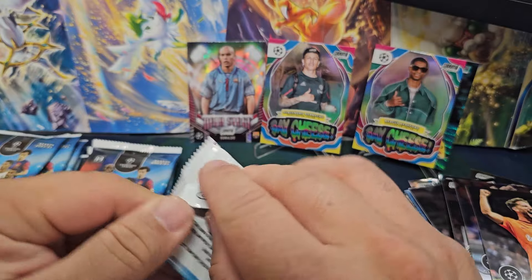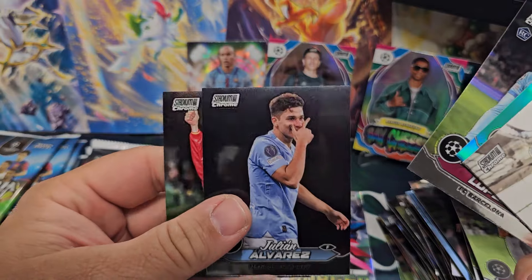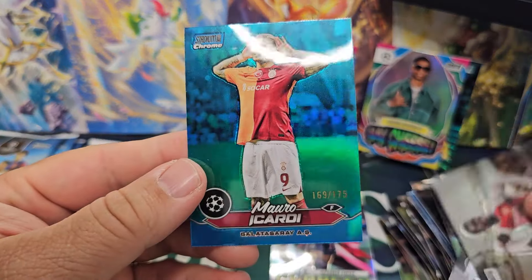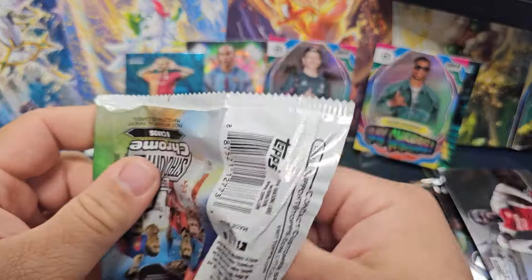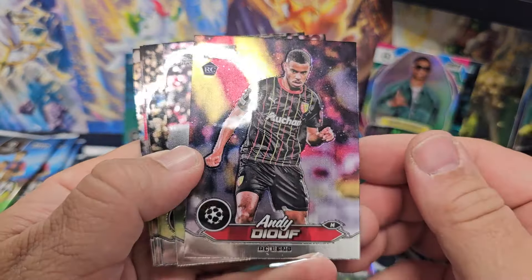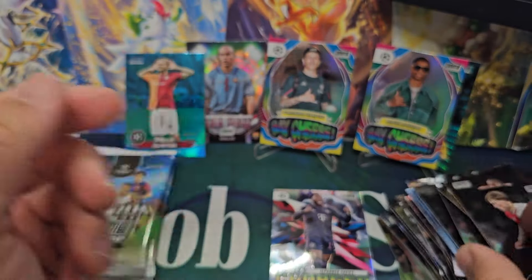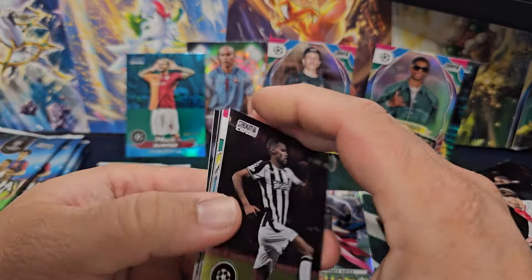Lane pack there, not even a refractor I don't think. Getting another high-numbered card - there's Julian Alvarez, not even on City anymore either. I don't know why I bought this box. Another one - out of 175. McTominay, womp womp womp, not that interesting. Did you notice they're doing the same hand sign? What a bunch of goobers. Boy, this is turning out to be an absolutely terrible box. Hey, there's Erling Haaland on the back - but that's not going to be a numbered one. We got Yamal rookies.